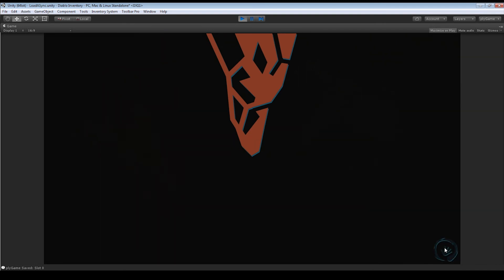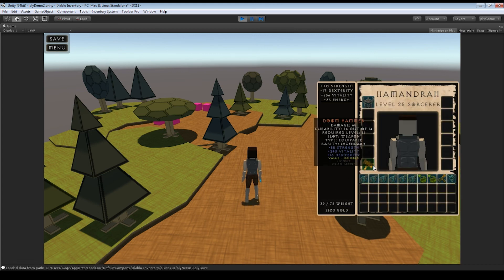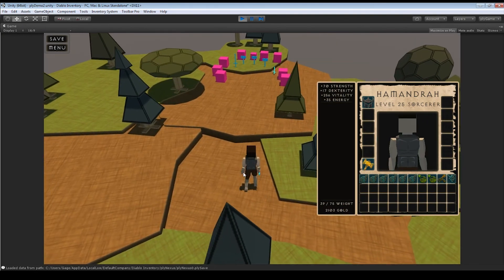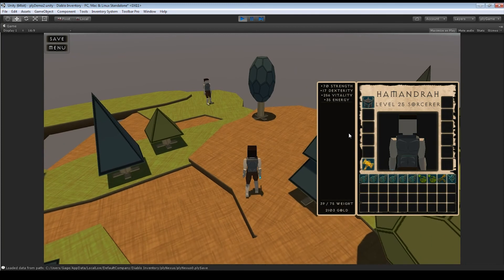I press Space to load the next scene. We get the loading window, the loading indicator fills up, and we move to the new scene. All of our items persist — equips still persist, attributes persist, weight persists, and gold persists. The load and save system is a custom solution that will probably need its own video since we're already at about 20 minutes.